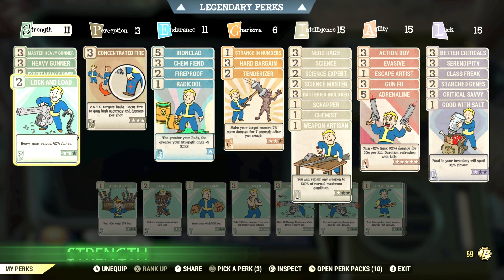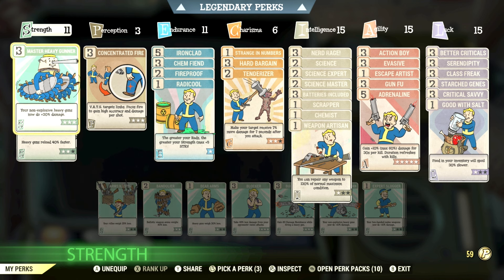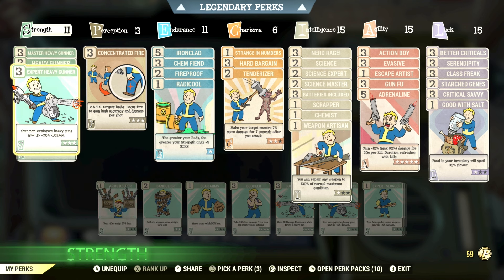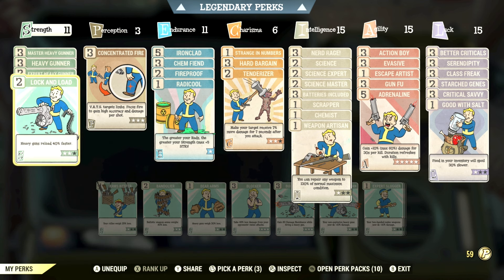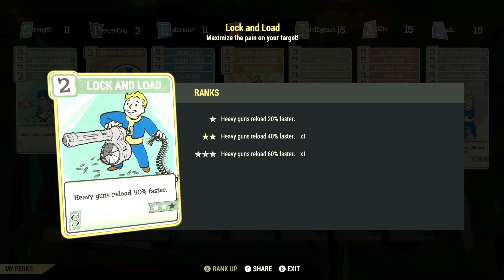For my fellow heavy gunner builds, I also use Lock and Load in Strength — heavy guns reload 40% faster. I'm not willing to let go of the damage cards like Master Heavy Gunner, Heavy Gunner, and Expert Heavy Gunner because those are crucial to damage output, but the plasma caster reloads incredibly slowly. If you level this card up to three stars, heavy guns reload 60% faster — it's kind of a must-have if you're a heavy gun user.